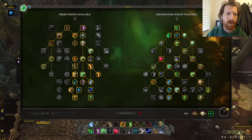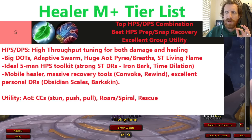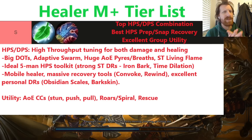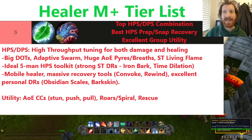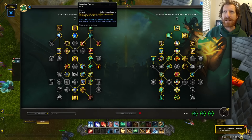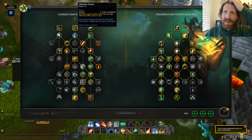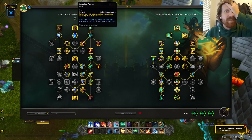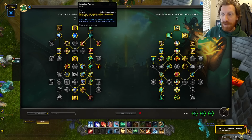The same is kind of true for Evoker. Evoker's gameplay is slightly based on tuning, by which I mean that it does have these awkward moments of being like a caster where it's doing a big breath attack or you're trying to load up a Spirit Bloom or something like that. But it still has all of the great tools that we want out of a healer — things like Rewind, Tip the Scales, Obsidian Scales. Look at Obsidian Bulwark: two charges on a 30% personal DR. It's just insane — so good for sustained damage reduction for this class.